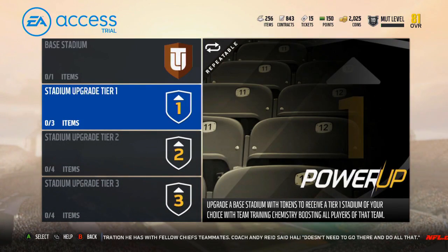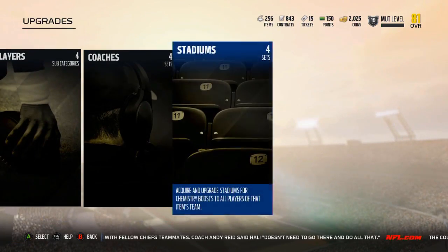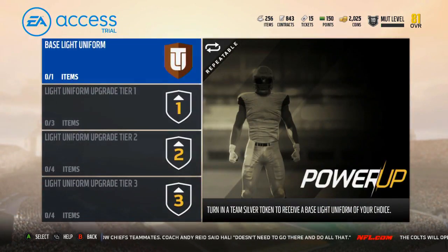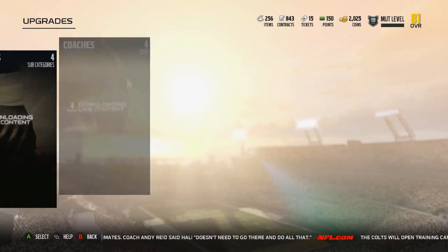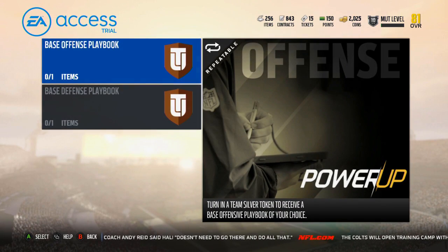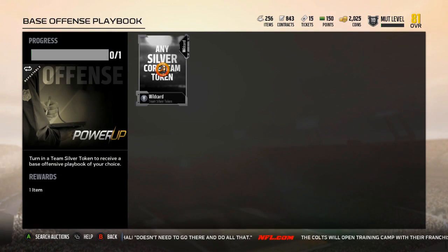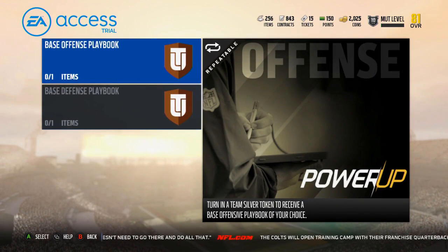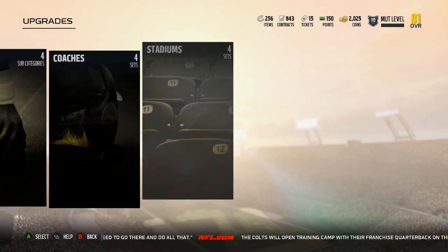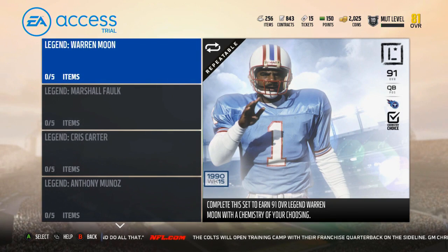Stadiums — same thing, add chemistry to your stadiums. Uniforms — exact same, they have one for home unis and one for away unis. Playbooks — you have offense and defensive playbooks. This is just a choose-a-playbook set. So if there's a new playbook you want to test out, you've got to trade in a silver token for it. Moving on to Legends.